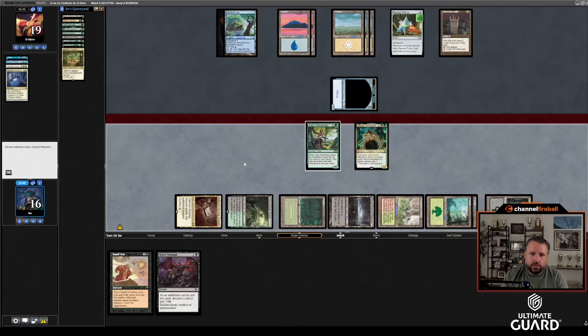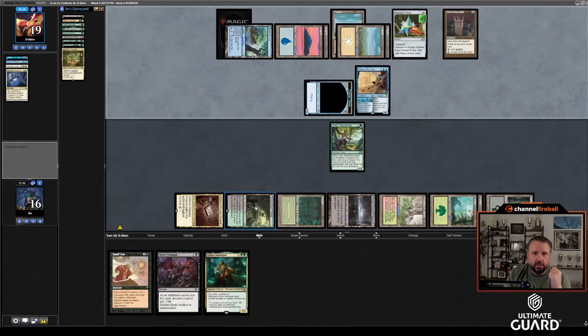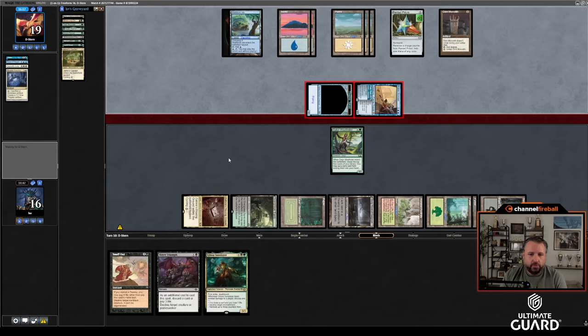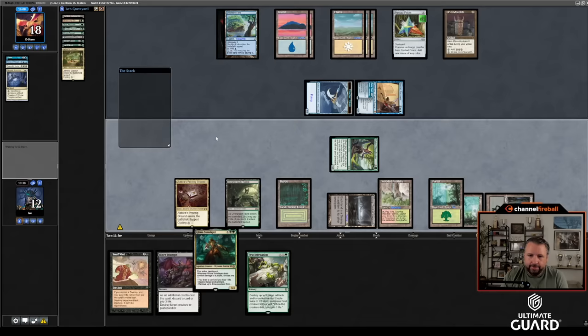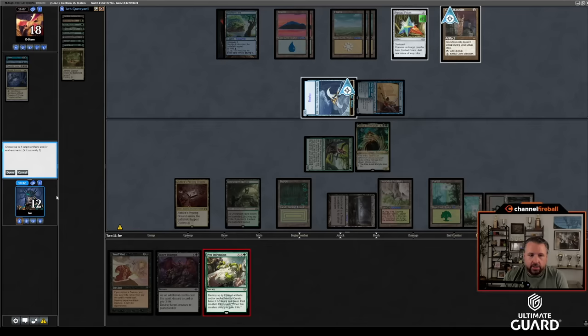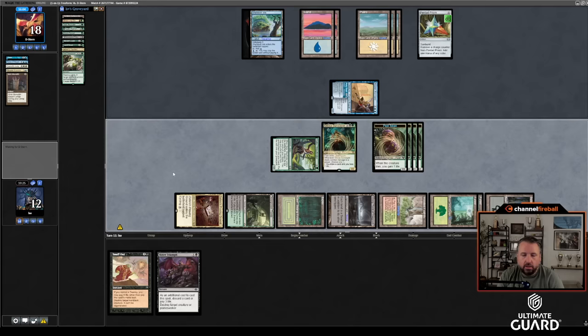Glissa — hey, that's a spell. He's got Shelldock Isle. Petty Theft on the Glissa. He's not using Shelldock right now — interesting, it's been active for a few turns. I'll take four damage. I don't really want to Snuff Out the Brazen Borrower right now. I'll send with the Wayfinder and play Glissa. Then — Pest Infestation! Wait — Thopter Foundry and Grim Monolith. Blow up the Thopter, blow up the Grim Monolith, make four one-ones.